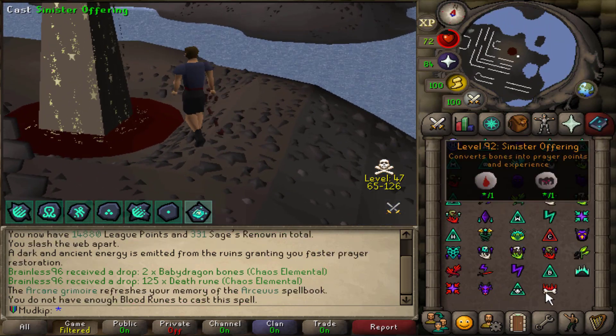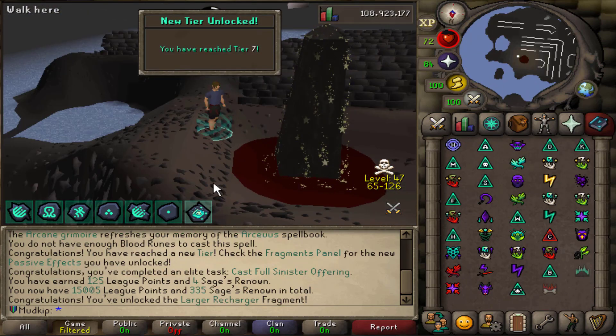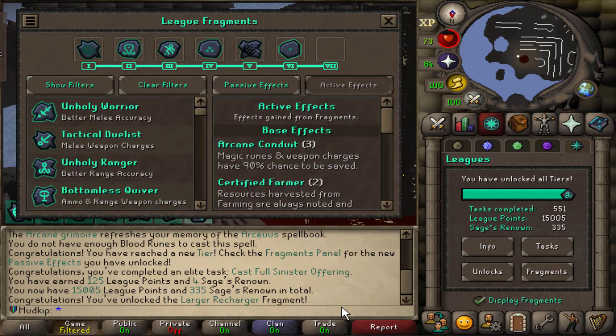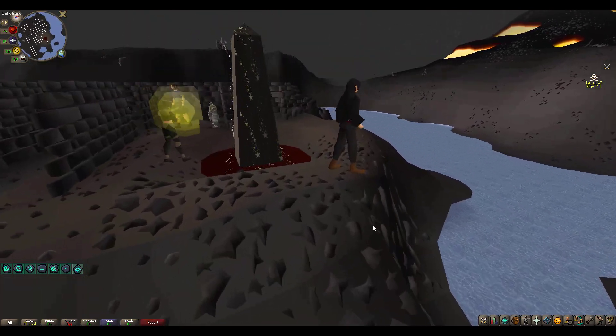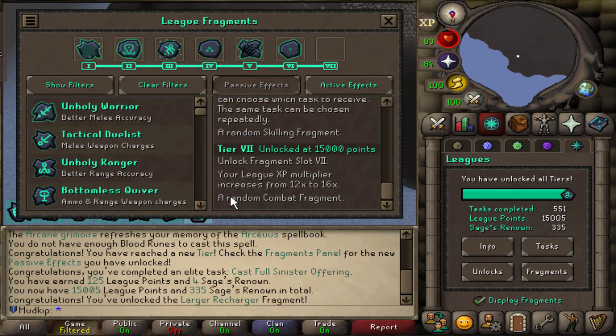This is it - nothing could possibly go wrong here. It will cast sinister offering and I've reached tier 7! That's it, baby. 15k league points. The free fragment I unlocked is called Larger Recharger - your special attack restores faster. I'm trying to get a good thumbnail here. Here are the passive unlocks from tier 7: we got the random combat fragment, we've unlocked the seventh fragment slot so I'll be able to make some pretty sick set effect combinations, and the league XP multiplier goes up from 12 times to 16 times - the highest possible XP multiplier.